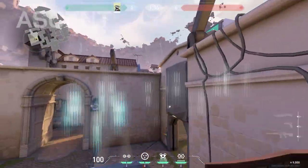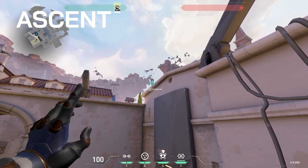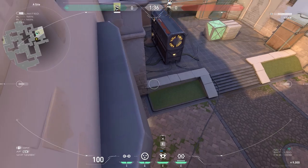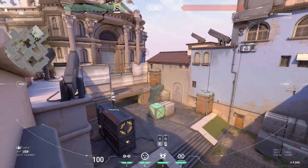At A site on Ascent, you can jump onto the generator from Heaven and plant the camera right here, overlooking the entire site. The only spots you will not be able to see are behind the generator and the far left corner. This camera will be hard to spot for enemy players pushing the site, as they'll have to alter their aim completely to even see it.